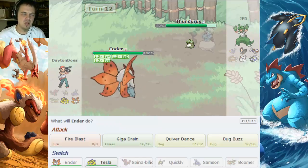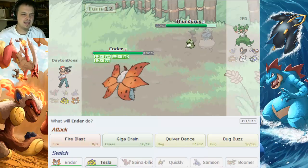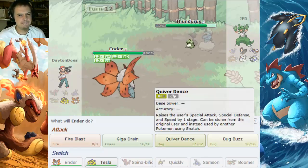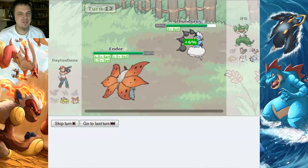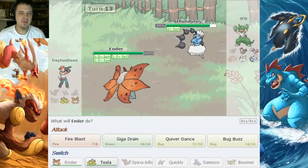So I got my Quiver Dance up, which is kinda nice. I guess I'm just gonna start hitting this thing with some Fire Blast or something. He probably won't switch out. Yeah, Fire Blast. I don't think he'll switch out, so that's why I didn't go for another Quiver Dance — I was about to but I thought better of it.